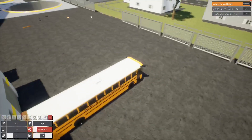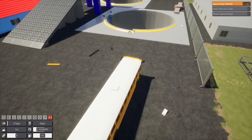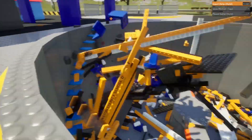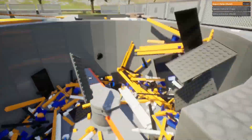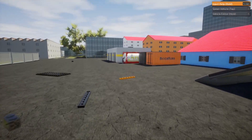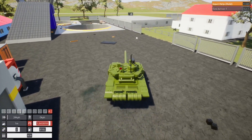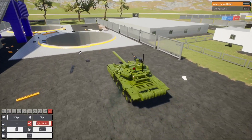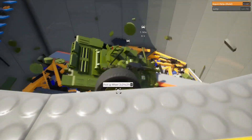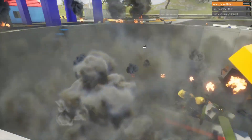We've got the graphics maxed out. First thing we're going to do is try to crush some vehicles in this crusher — I've already got one in it. We're going to drive a tank in there and yeah, it's obviously not hurting my frames at all. We got a tank, let's drive it into the pit and hopefully it will explode. Oh, it exploded and I might have lost a few frames on that.